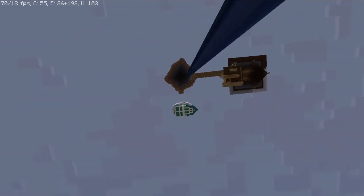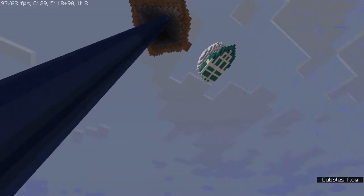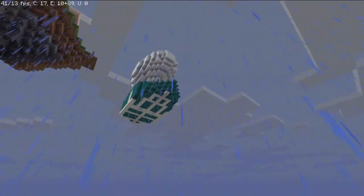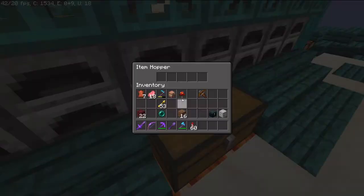If we look over there, you can see our super smeltzer, which was built in episode 11 or 12, with our lovely warped wood and bone blocks and white wool. That's quite cool.